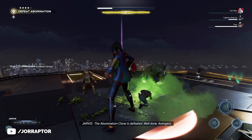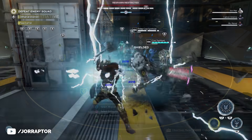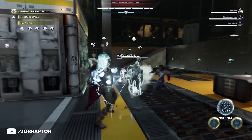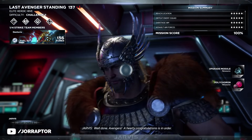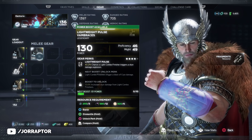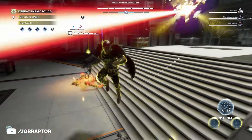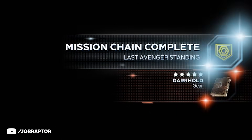The final step of the Reigning Supreme chain is completing a 14th floor elite heroic hive — a solo activity that you cannot do with other players, and this is where people are actually finding the exotics in the game right now. You also have to be lucky, because Dennis did it with 5 stars for every objective and still got a legendary. So it seems like you have to rerun this and hope you get an exotic at the end. But when you do this for the first time as part of the Reigning Supreme mission chain, you always get the Darkhold artifact.